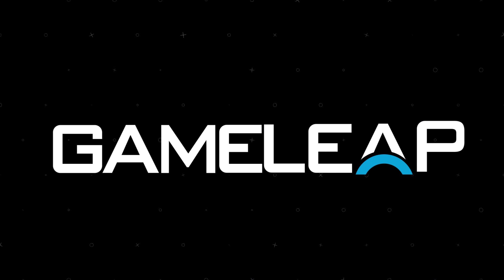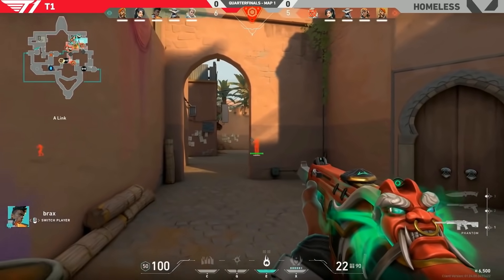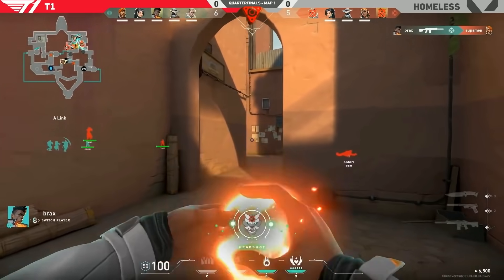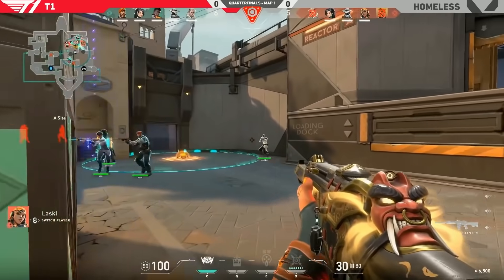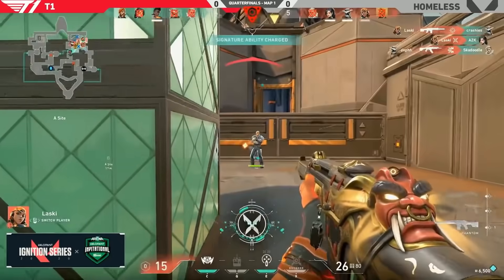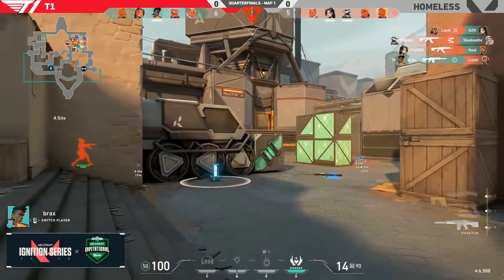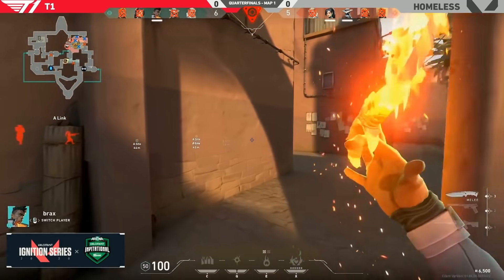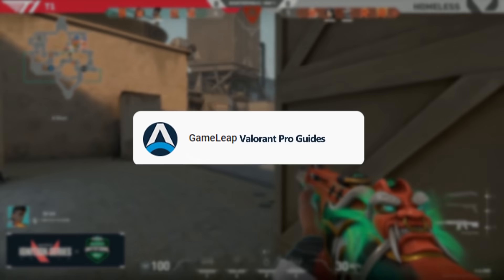In the PAX Ignition Tournament, T1 got absolutely demolished. While they were close games, a dark horse in Homeless actually knocked T1 out of the tournament. Let's break down this insane map one, talk about the play-by-play of different things you should know that you could incorporate in your games, and what big mistakes did T1 make that really put the nail in the coffin, knocking them out of the tournament.